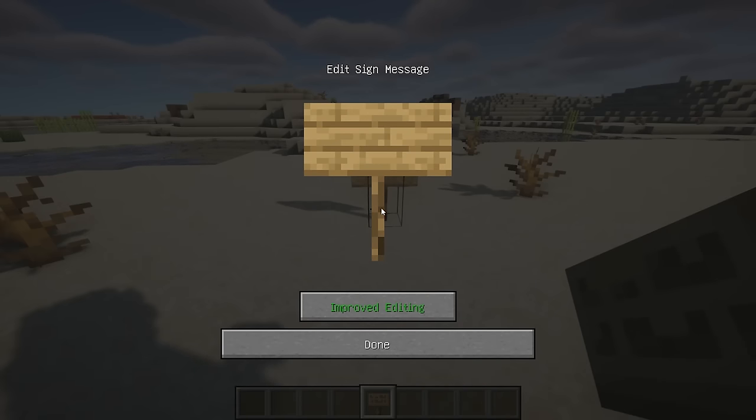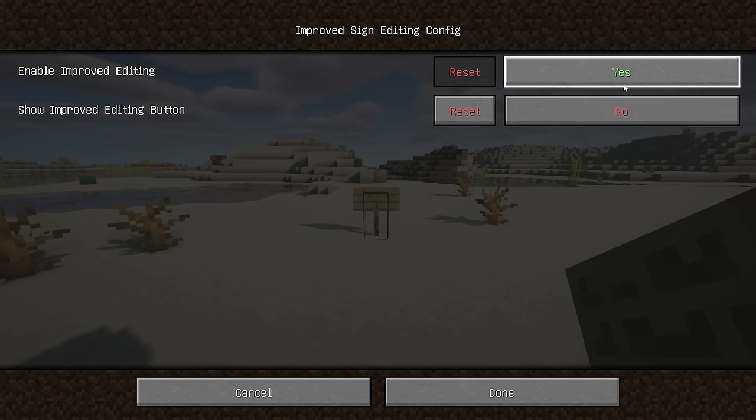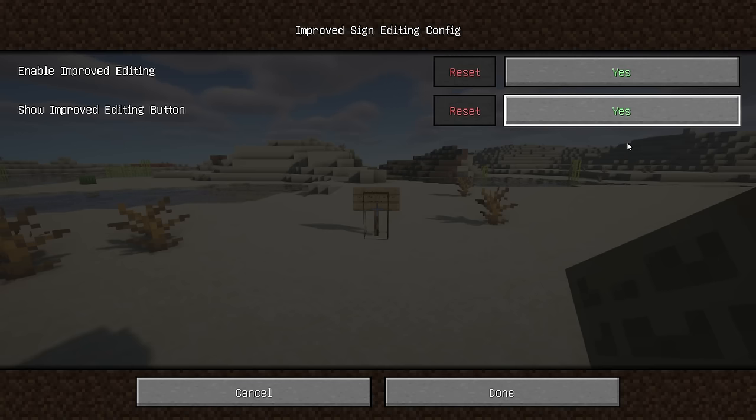Improved Sign Editing is a client-side mod which adds some quality of life changes to the process of writing text on signs in-game. Whenever text is typed on a sign and the next word doesn't fit, it automatically shifts to the next line — no need for guessing whether the next part fits. It also works the other way around: when using Backspace, it goes back to the previous line. In addition, functionality can be toggled in the config or in-game via the button.